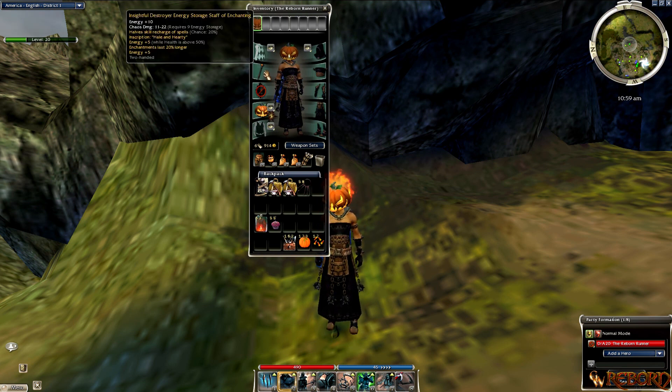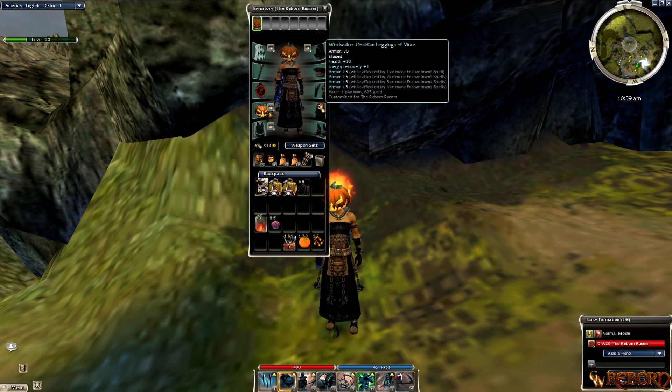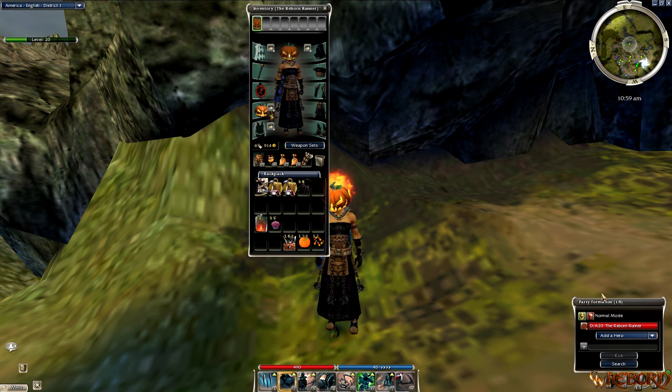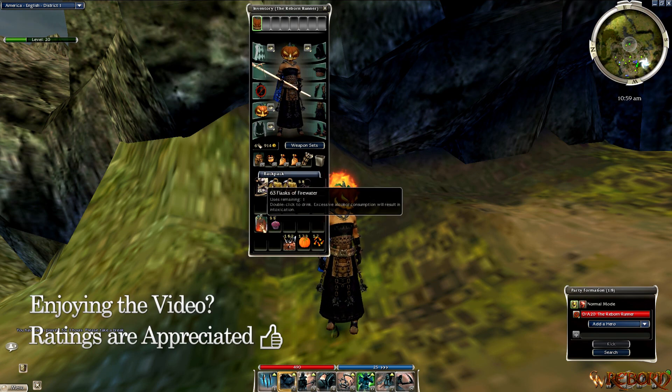Let's get started — I'll show you the gear first. I use this build template, which I'll put in the description. Runes: Windwalker times five, Superior Vigor, Earth Prayers headpiece with plus three, plus one of Scythe and Mysticism, and a Vitae. You can alter the runes to what works for you — this is what's worked for me.